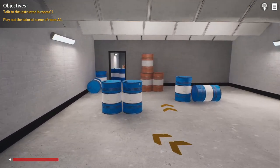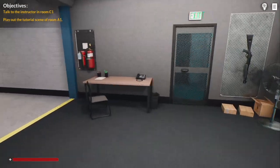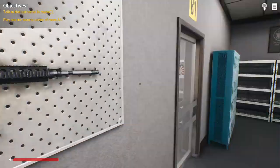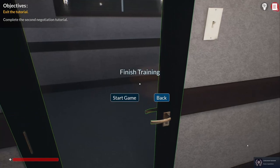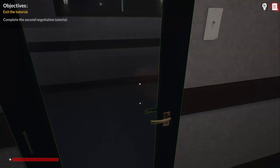We need to talk to the instructor in C1 and play out the tutorial scene in A1. We probably should do the tutorial since it's been a little bit since I played the prologue. Looks like we are good to go — we got the basics down for that. Let's start the game.